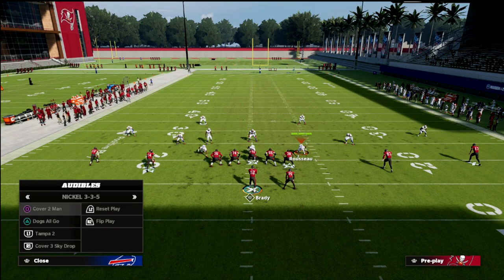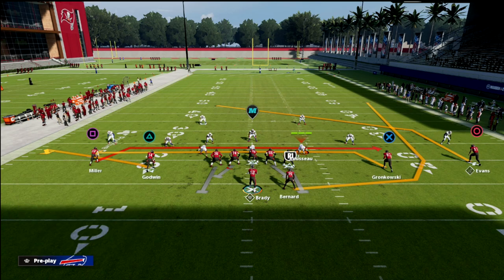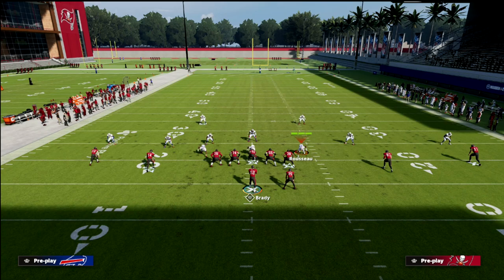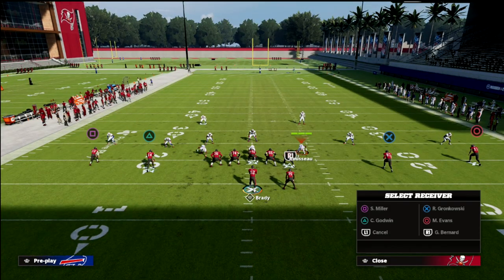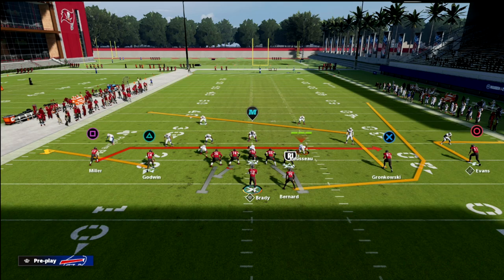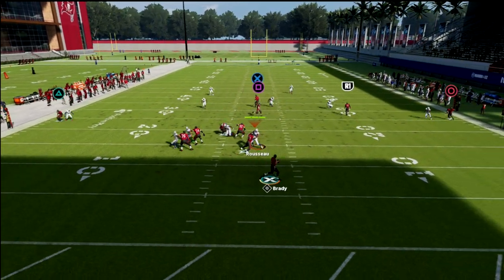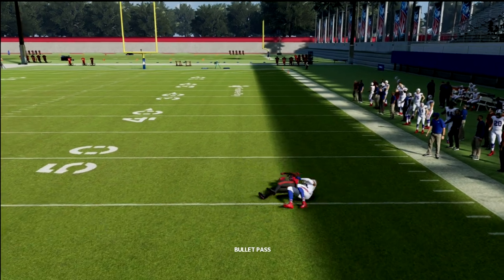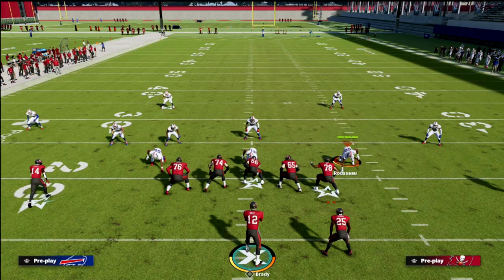Then you're going to get something like Tampa 2 — they're going to shade down. If you know this is coming, my favorite thing is the out route and the post to the tight end. That vert hook will let this route go. You pass lead that outside and now they're screwed again — you've got them every which way you can with one route.